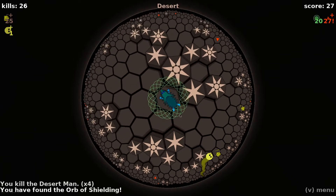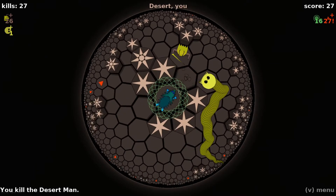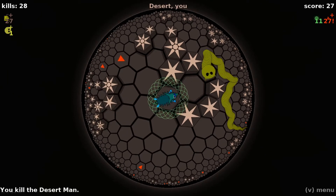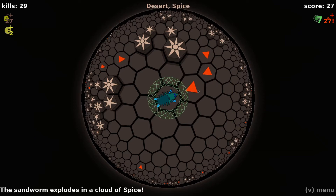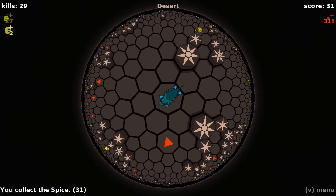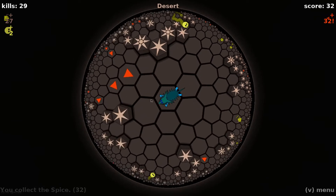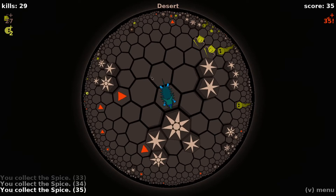With this Orb of Shielding, this is going to be really useful and I think I can pull off a trick here. If we can get this sandworm down — ooh, that desert man might block — okay, so here we can get it to come down here, and because of the Orb of Shielding it's just going to explode like that. It doesn't give very many treasures when you do that; it's a little disappointing because it takes a bit of work to set up. But it is fun — it's kind of a little bit of a thrill when you can get to do that.